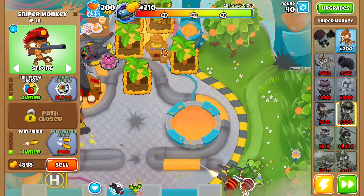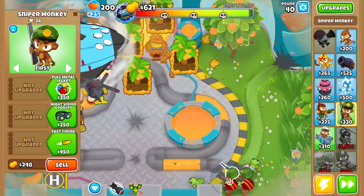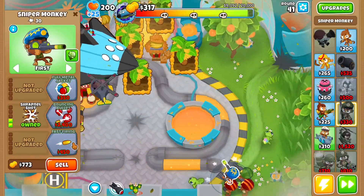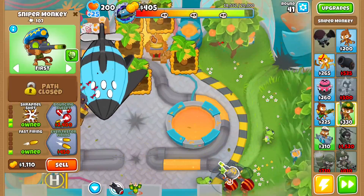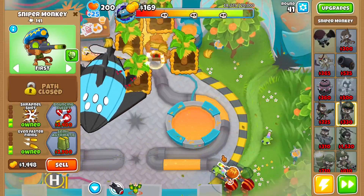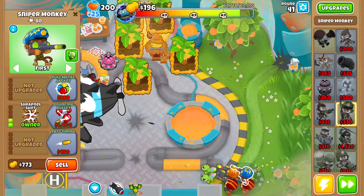You want to get this one set to strong, fast firing, and stop the boss. Then get to a Full Metal Jacket, and then faster firing. Get this one to night vision goggles, strapping a shot, and fast firing. After you get to fast firing, get faster firing on it. Then go to your next one and get to strapping a shot, fast firing, faster firing.